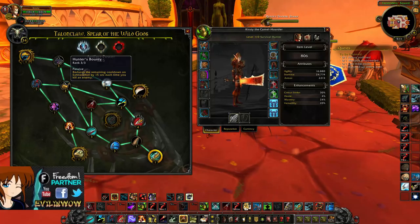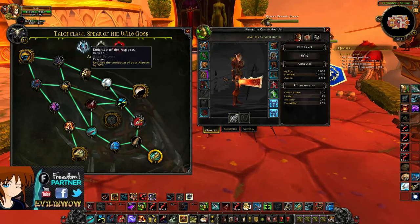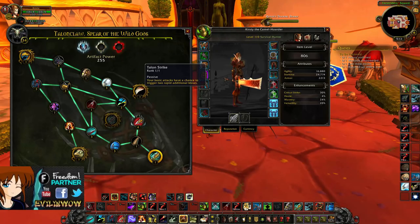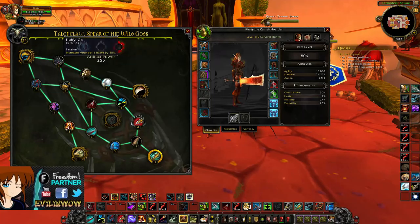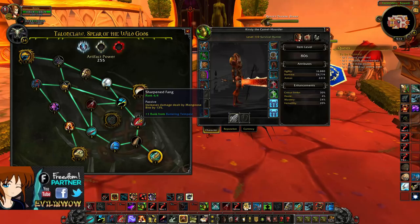After that you have a choice of which path to take. Go up and come back down to get Embrace of the Aspects, which reduces the cooldown on your aspects, which is really nice. Then go to Rapt Strikes — your basic attacks have a chance to trigger two additional rapid blows, which is really nice. After that, which way you go is up to you — you can circle around the outer path to fill out remaining nodes.